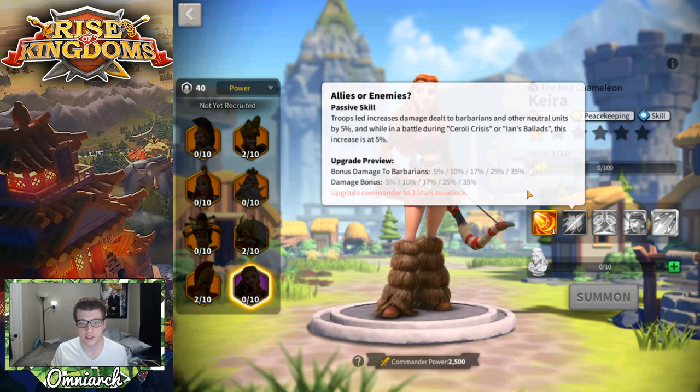Her second skill gives bonus damage to barbarians of up to 35%. If you're playing the Soroli Crisis or Ians Ballad event, that doubles to a 70% increase in damage, which is insane. This makes her really good for free-to-play players doing those events — previously you'd want commanders like Genghis Khan, Edward of Woodstock, or Minamoto for that content.